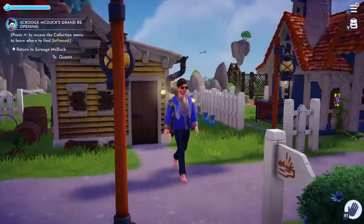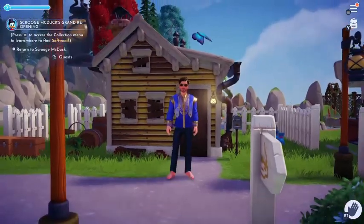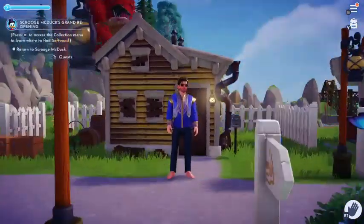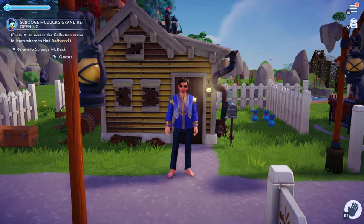What is up everybody, Echo here. Welcome back to another episode of Dream Light Valley Disney Style. As you can see by the way I look and by the way my house is orientated, I have done a couple things.